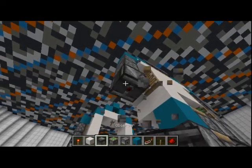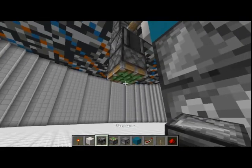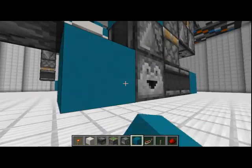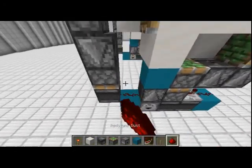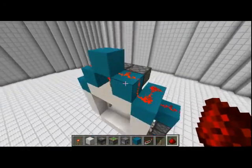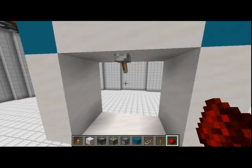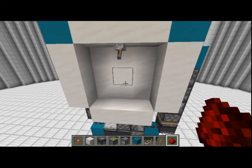Then we'll take an observer output from this, going into a piston like this, and then a block right here with redstone dust on top. When we flick our lever, the door will fully open and close.